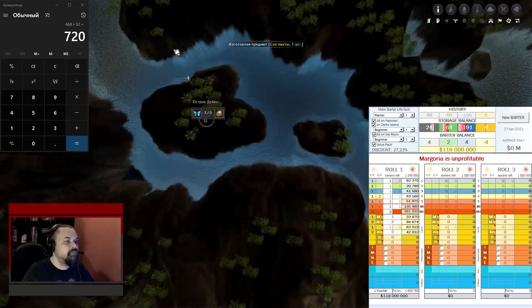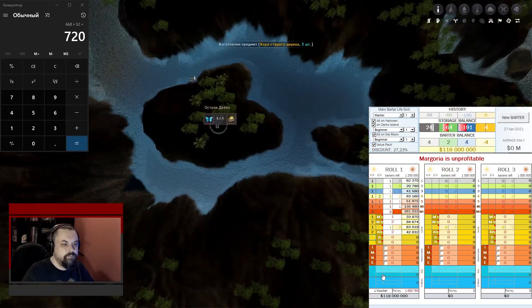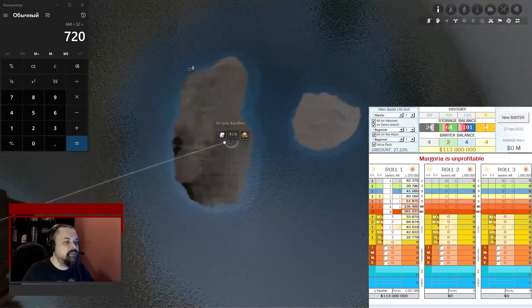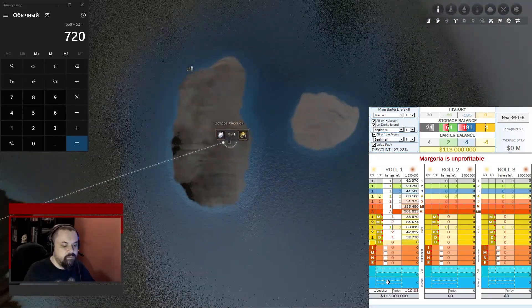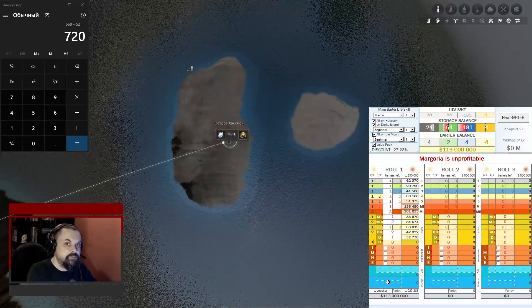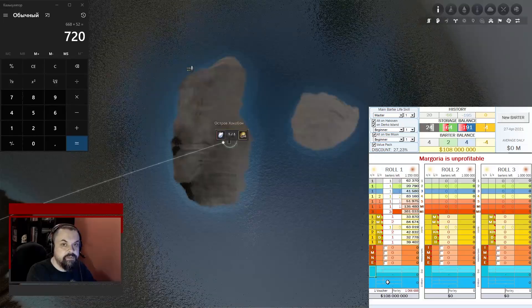The next cell is responsible for Durko Island. Finally, the lowest cell at the coin islands is responsible for Hakovan Island. If I make one exchange there, I put number one — and the spreadsheet won't let me do more exchanges.